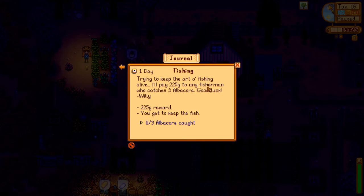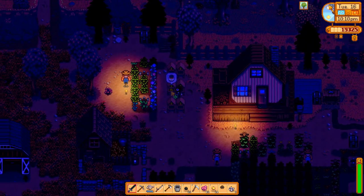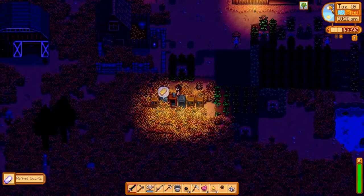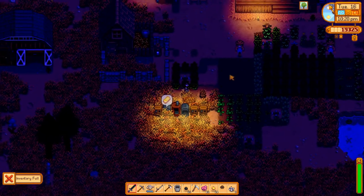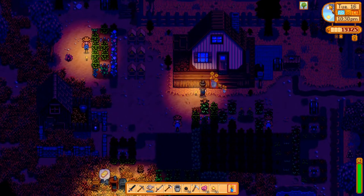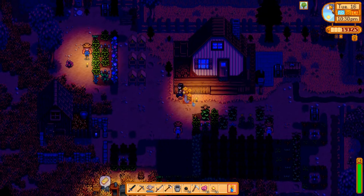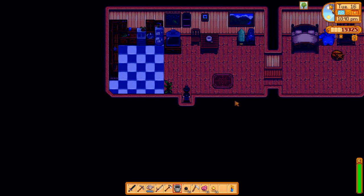We're definitely not going to have time to do the fishing quest for Willy. Looks like we got some more Fairy Rose Honey, so that's all good. We've also got plus 3 foraging from the Survival Burger. Let's put this thing on - we now have a fedora. I don't think it looks particularly good, and the fedora is something that the internet definitely seems to loathe. But yeah, we have that now - I guess it's a start. We'll go and pick up a better hat at some point.